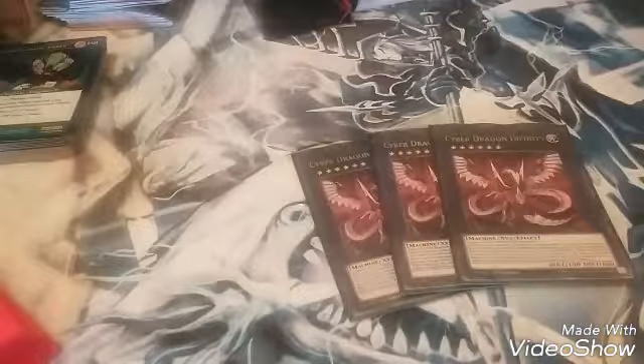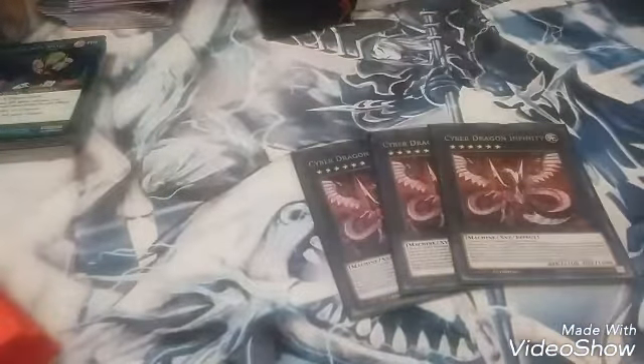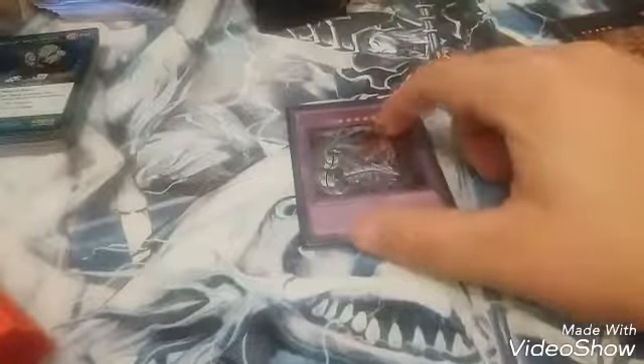So of course you're going to need three Infinities. There we go, better lighting. All right, so we have three Infinities and of course you need three Novus, one Shark Fortress, and one Number 61. And two Cyber Twins, two Panzer Dragons, and two Sea Monsters.